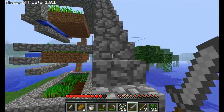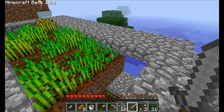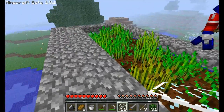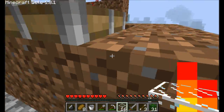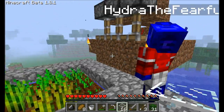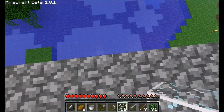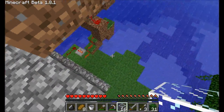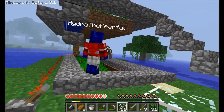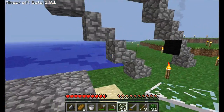It works like any other wheat farm. You basically just plant it yourself, and you release the water to wipe them all out. That doesn't undo the farmland, so you don't have to till again — you don't have to bring your hoe. The pistons here will just open up, the water will spew, and it'll go down this path. It'll go down into the first hole, go down to the path on the second one, go backwards, and then end up at the front here. This is where you collect.